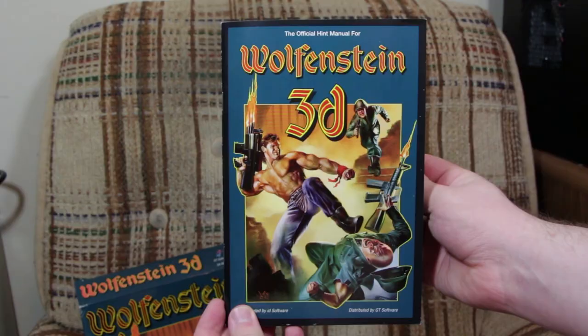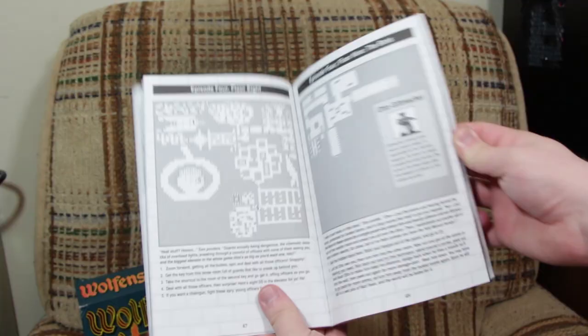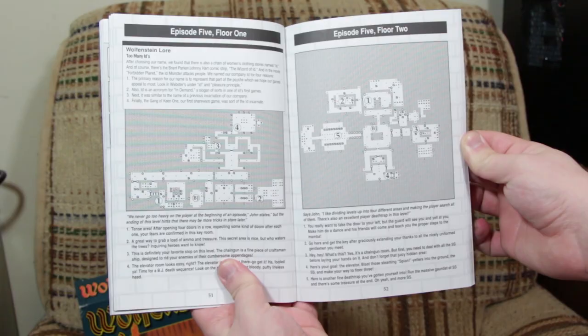You also got the official hint manual for all six episodes, which was previously only available as a $10 extra from Apogee. This is awesome, containing not only every map, secret, and useful tip you could ask for, but tons of trivia about the game's development and other assorted quips from the guys at id Software.